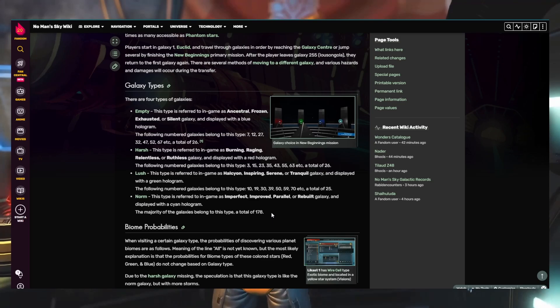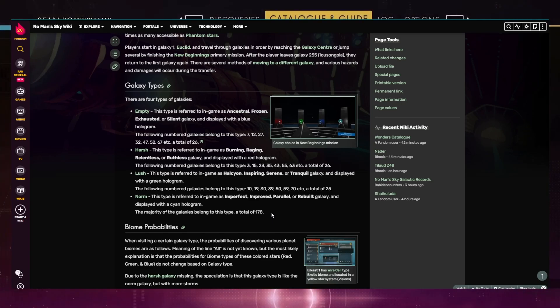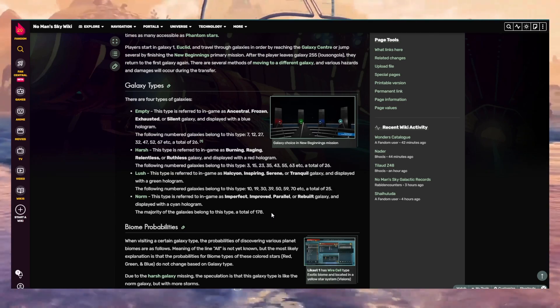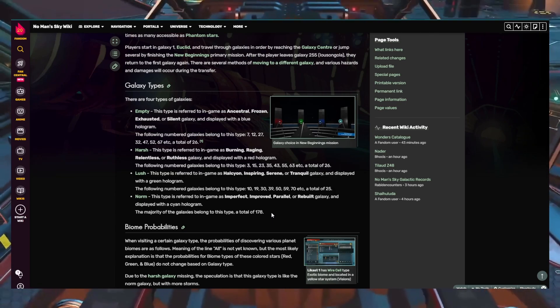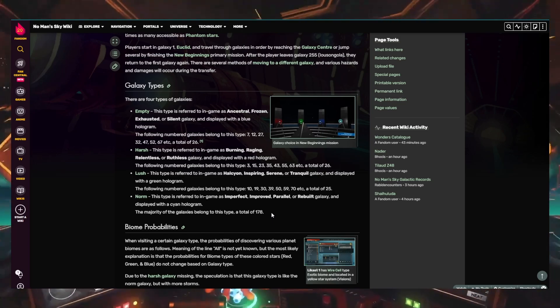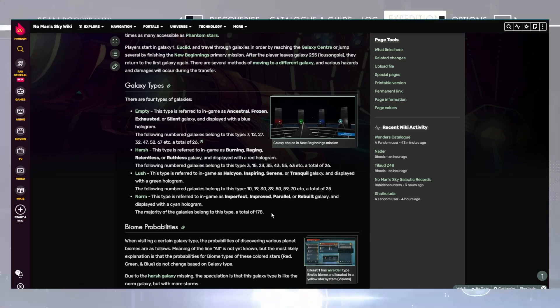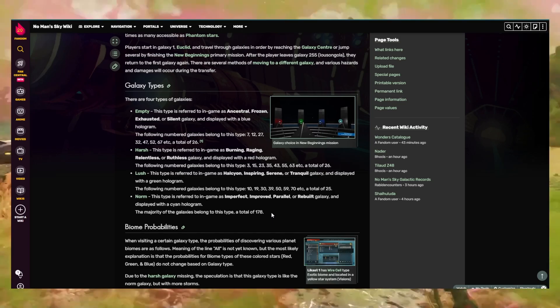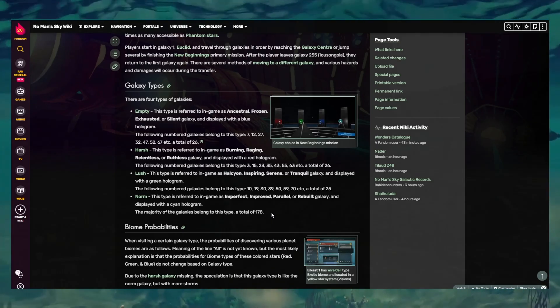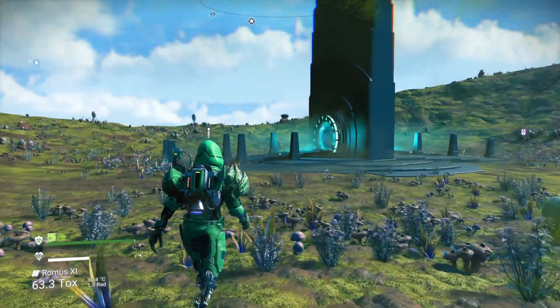A much easier and simpler way — if you haven't been through the storyline — is to go into a multiplayer game with a friend who is in a different galaxy. For example, if you join my game I'm in the Hilbert Dimension; you're in Euclid, but you join my game and we step out of the Anomaly into the Hilbert Dimension. You can then lay a base computer down and always return to that base computer to go back to the Hilbert Dimension.